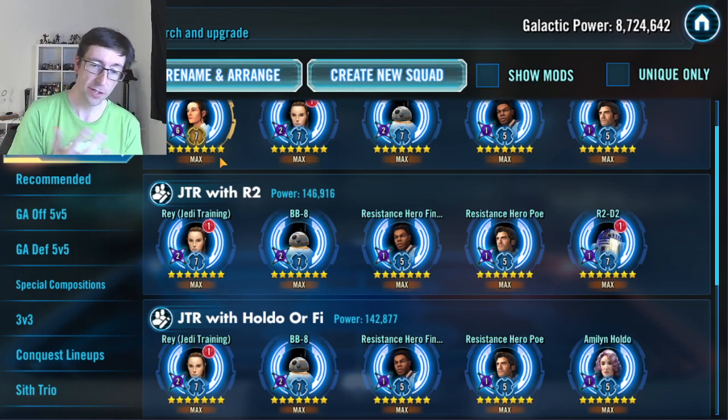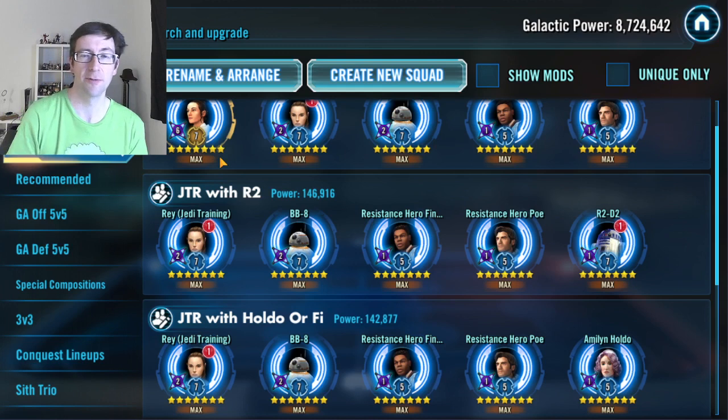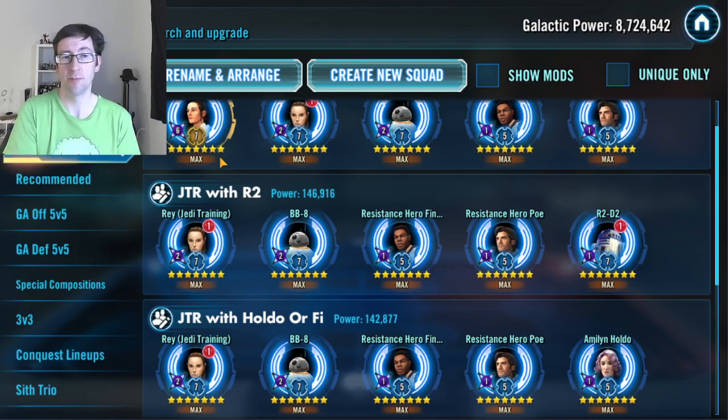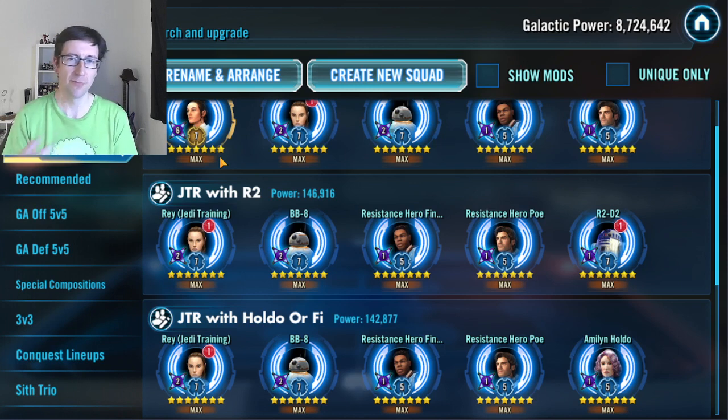On the other side, if you want to use a taunting tank rather than R2-D2, you can use Holdo or Finn. I prefer Holdo, because Finn I prefer to fit in with Rose and a different team. Holdo puts foresight on herself, which is quite nice for a tank, and she does heals on a special. In her basic, she puts foresight on a random resistance character, so if it's BB-8, he can heal — very nice. Finn on the other hand does a heal on his special and stuns with his ultimate, so he does a bit more damage. JTR can beat most teams in the game — she can't beat Vader, but she beats Kylo, Jedi Master Luke, Jedi Master Kenobi with the right team. Maybe Vader and Jabba she might struggle with, but the other GLs and the rest of the game she can beat.